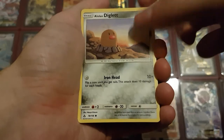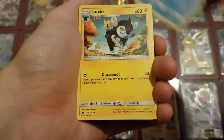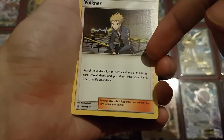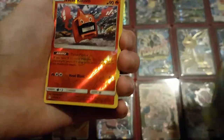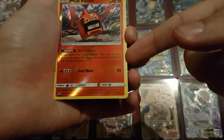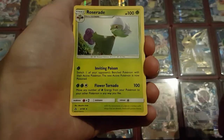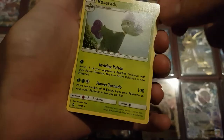So we have an Electric Energy, Sneasel, Carnivine, an Alolan Diglett back in this set, a Magmar, Glameow, Floatzel, Luxio, and a Volkner which is a new trainer card that allows you to search for an Electric Energy and an Item card. Then I got a Reverse Holo Heat Rotom — one of the other Rotoms like the Wash Rotom. If you have nine tool cards in your discard pile you can ignore all energy costs, so basically 80 damage for free. And the last card is a Roserade, which has a very nice attack that allows you to move all your Grass energies around and do a lot of damage at the same time.